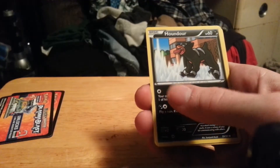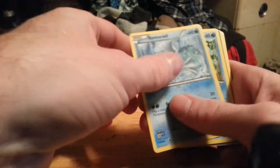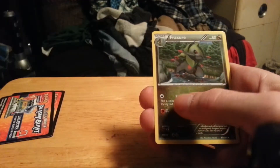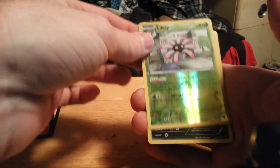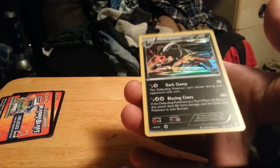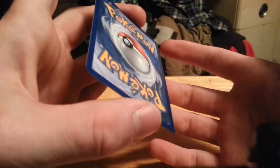Next pack — we have Aeron, Houndour, Karrablast, Remoraid, Ducklett, Relicanth, Machoke, Fraxure. A Lilligant reverse, and a Houndoom Hollow for my rare. That's a very nice card.